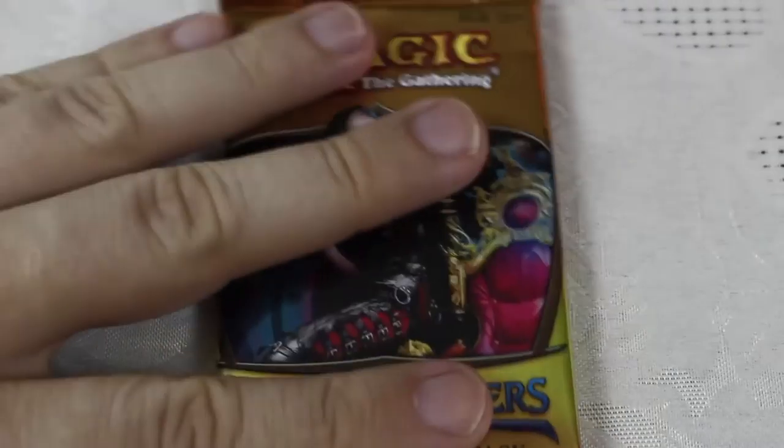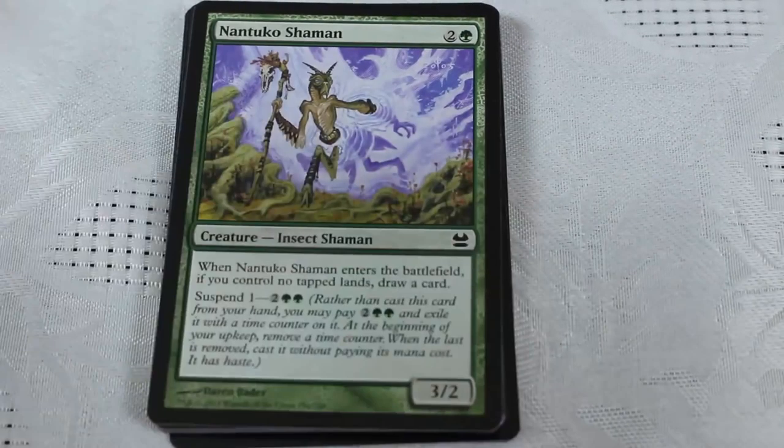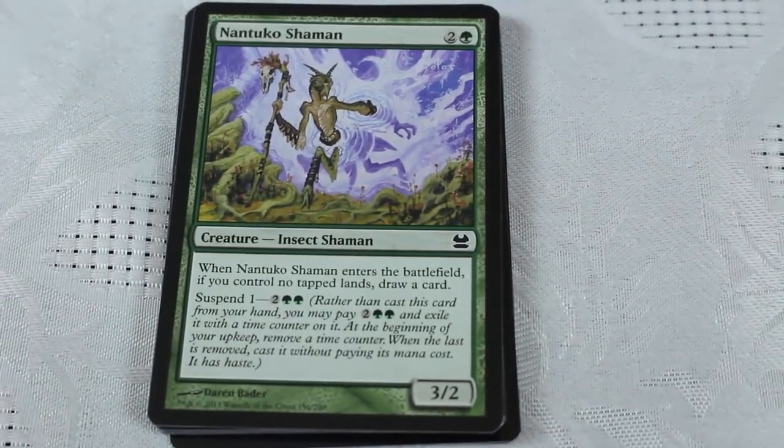I've got some decent cards — nothing amazingly broken, but some good stuff for Limited. Thank you guys so much. I'm going to open this Modern Masters pack and randomly distribute the cards to people who helped out on the channel. Greatly appreciate it. Let's hope for something amazing like a foil Goyf — I still have yet to open a Goyf in any Modern Masters packs. I've drafted a lot of these too. I think it's actually the best thing to do with these boxes is to draft them — get together some friends, pick up a box of Modern Masters or Modern Masters 2, and just draft the whole box.